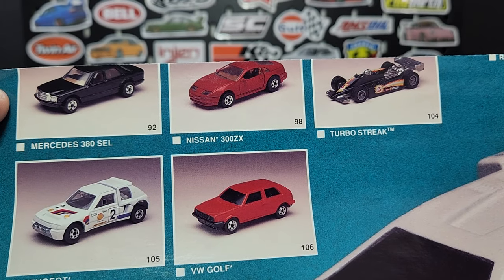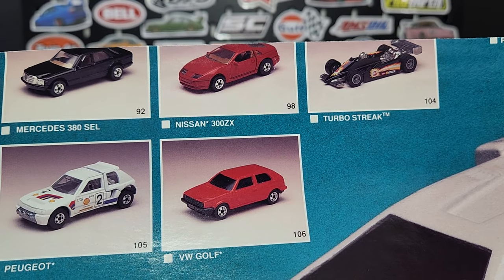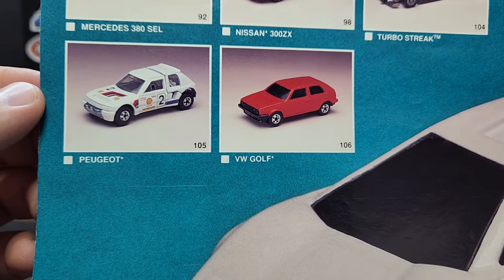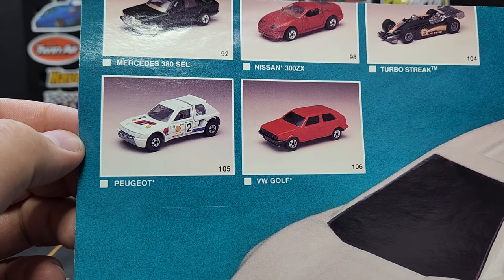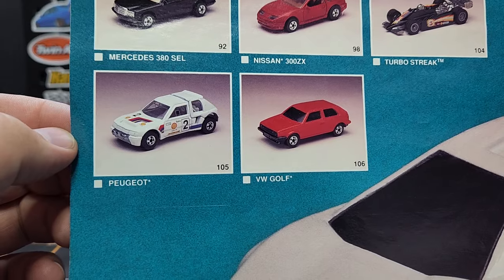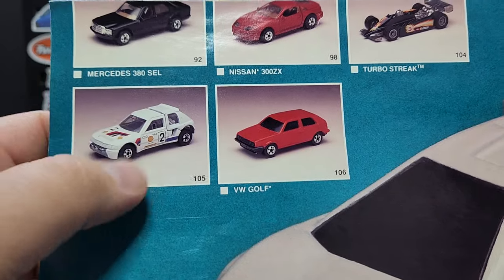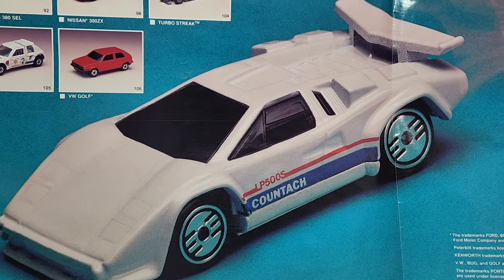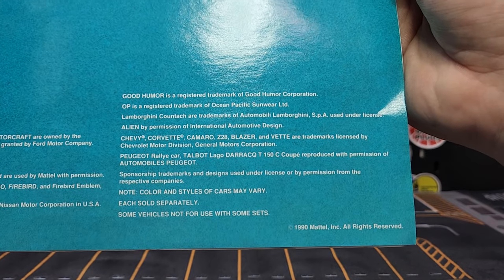Last section — the Mercedes 380SL: I have this with Ultra Hot wheels but not blackwall, so I definitely have to see if that variation exists. That looks like a pre-pro model of the 300ZX — I've never seen a 300ZX with blackwall, but it probably exists. Turbo Streak with Real Riders. Volkswagen Golf came in a bunch of different variations — that looks like a resin mock-up. The Peugeot has a nice big opening hatch; I actually do have that model, blackwall and all. And a big Countach at the bottom with Ultra Hot wheels. Date: 1990 Mattel.